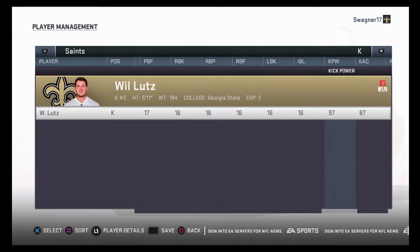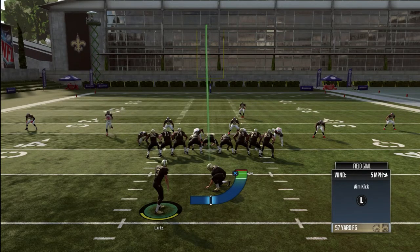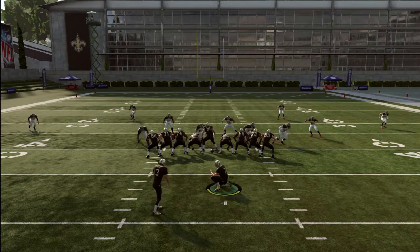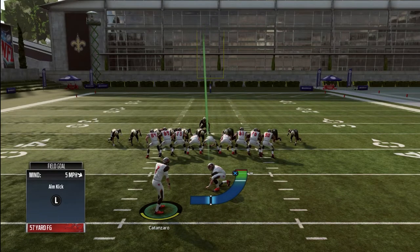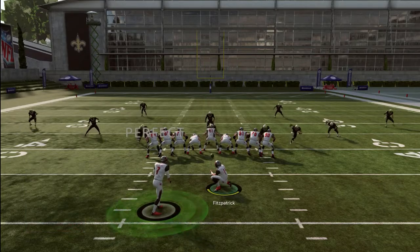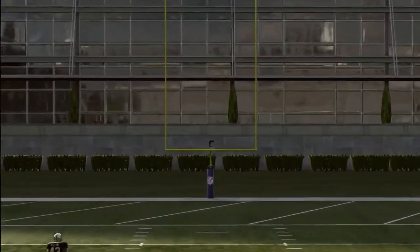A field goal really isn't worth it only if you miss it or if you're down by more than 11. You need to know your kicker's strength. Will Lutz has 97 kick power and can make a 57-yard field goal with no wind — as you can see the wind is going horizontal so it's not really affecting his kick. I also show Chandler Cantanzaro, who has 95 kick power, and he cannot make a 57-yard field goal with no wind even at max power and perfect accuracy.